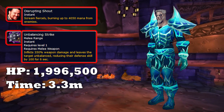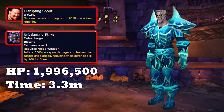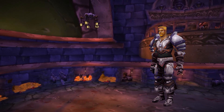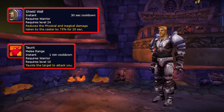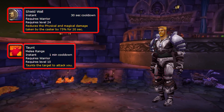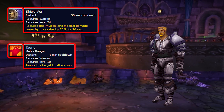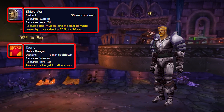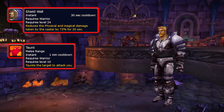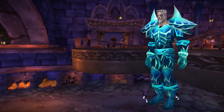Since tanks can't tank Razuvius outside of Shield Wall, we'll need to use the adds — or understudies as they are called — to tank the boss by mind controlling them. The understudies have 2 abilities: Shield Wall and Taunt. Once mind control breaks, the understudies will receive a 45 second debuff rendering them immune to mind control for the duration. The trick is to mind control an understudy, taunt Razuvius, and tank him while Shield Wall is up. Once Shield Wall fades, simply replace the understudy with one that has its cooldowns ready. The fight on its surface isn't very complicated.